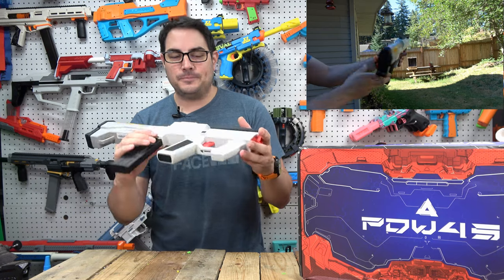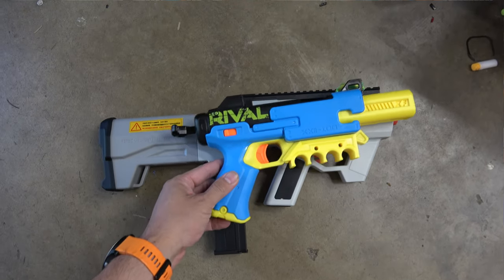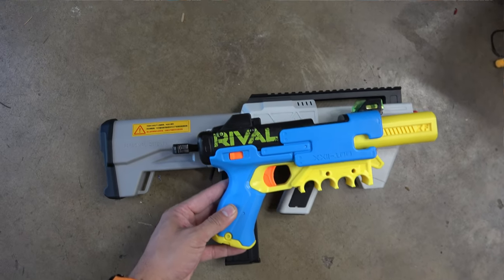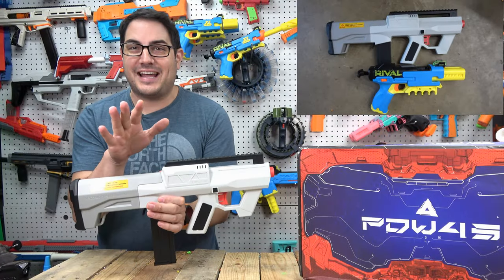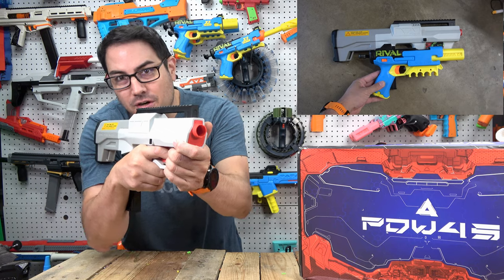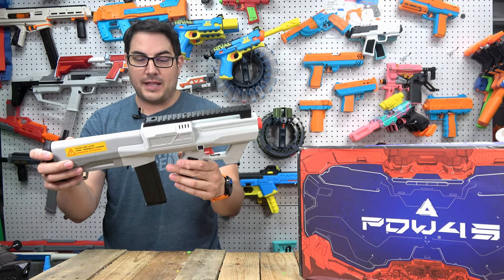Just to show you how small it is, I'm putting it up against the Rival Fate with an inline or mega extension. Still, this thing has three sets of flywheels, a pusher, a battery, and is full auto, while the Rival Fate is just a single shot. For close quarter combat this size is actually kind of good, though I wish the rate of fire were higher.